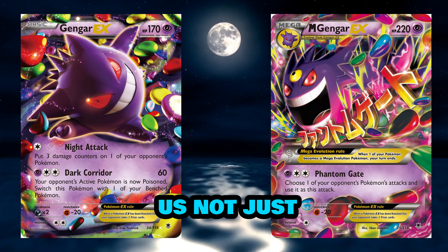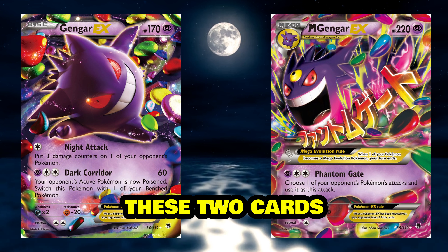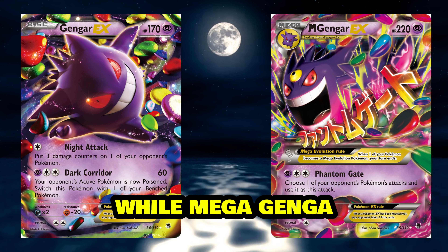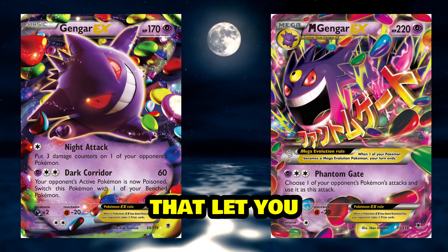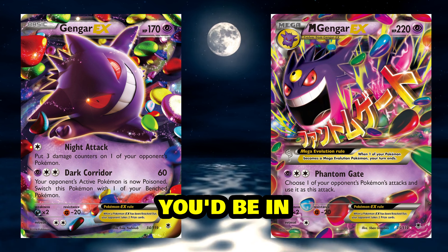2014 gave us not just one but two iconic Gengar cards: Gengar EX and Mega Gengar EX. These two cards had a killer tag team vibe about them. Gengar EX brought the pressure while Mega Gengar EX came in with the Phantom Gate ability that let you copy any move from your opponent. If you were playing against Mega Gengar, you'd be in for a right scare.